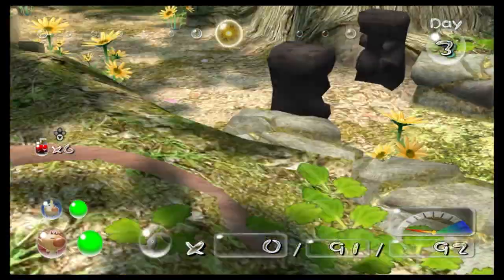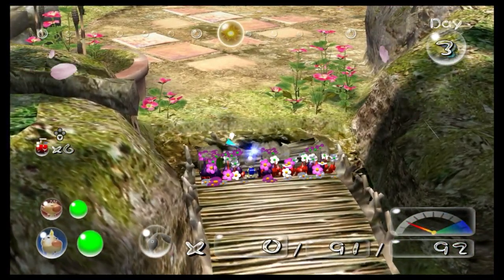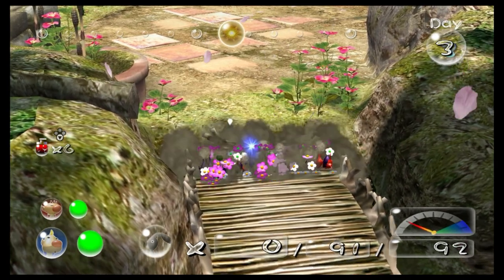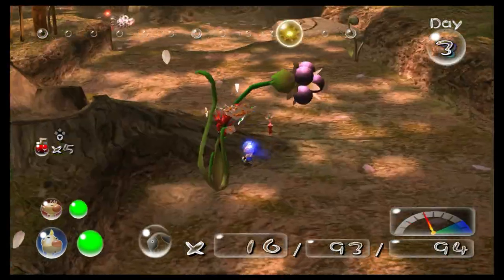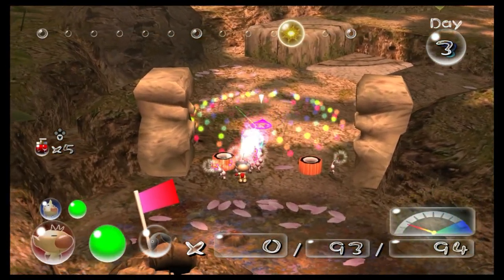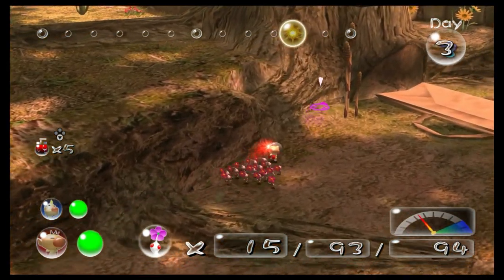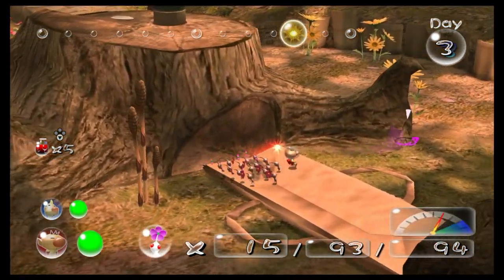Before hitting the caves, I want to talk about some other things Pikmin 2 added. There are two captains this time around, which can be helpful if you want to break a wall with one captain and explore with the other. This was cool, especially at release, but after Pikmin 3, it feels like an afterthought. It adds moments of usefulness, but without being able to move the captain you're not currently controlling, it ends up not feeling that helpful.